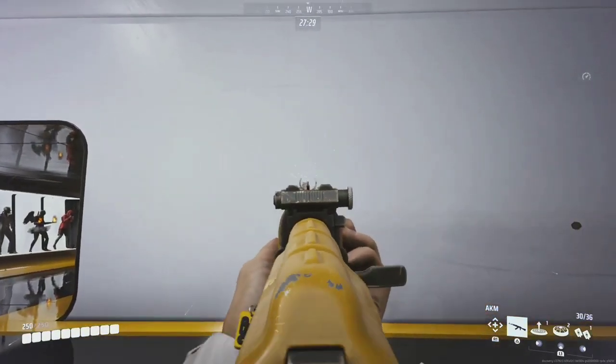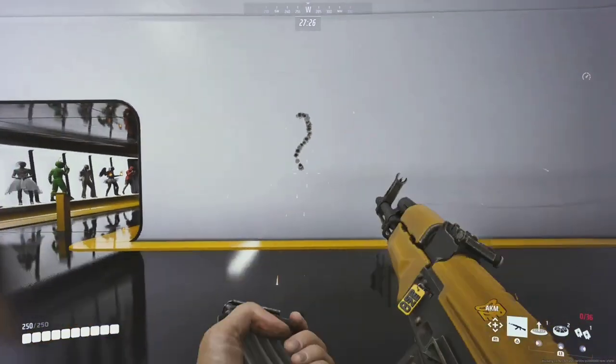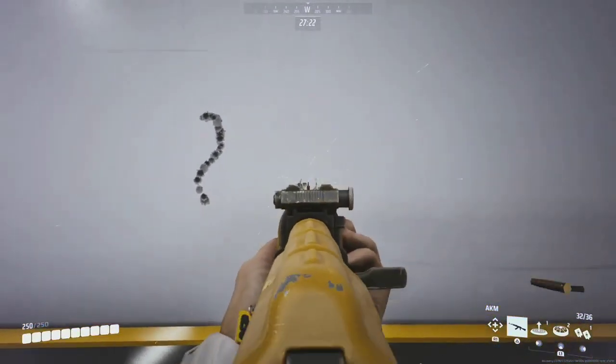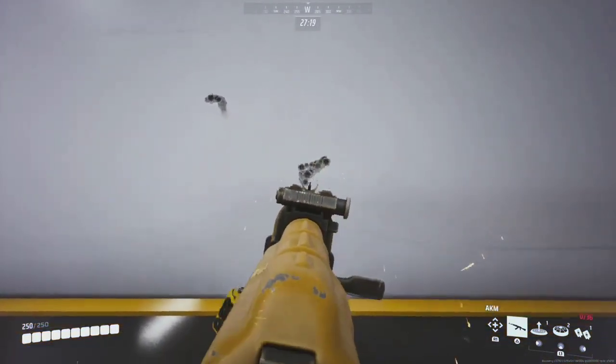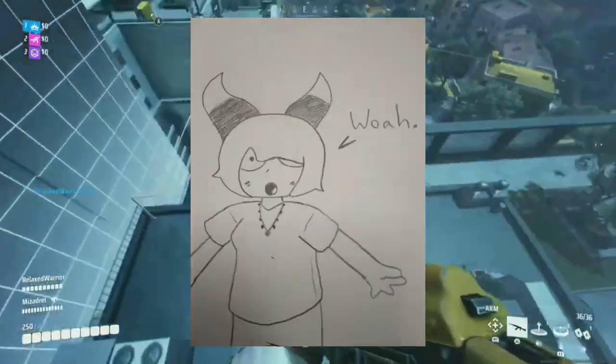The recoil pattern of the AK is a sort of S shape. To counteract the recoil, I suggest going into the firing range and practicing it. But another good way to practice is just to play the game and get a feel for it. But that part was obvious. Let's get into semantics.